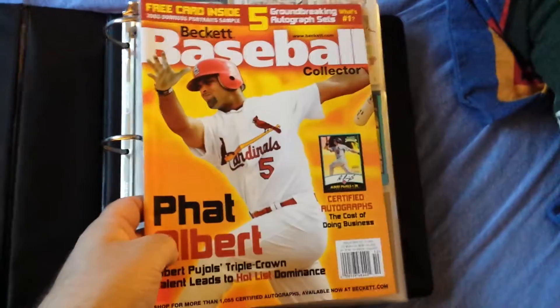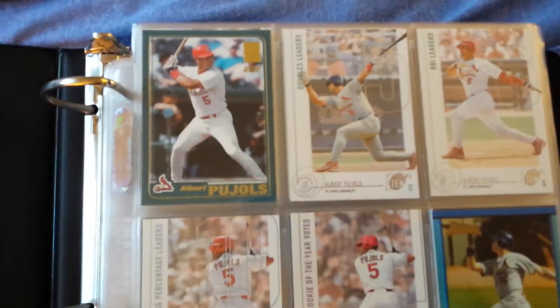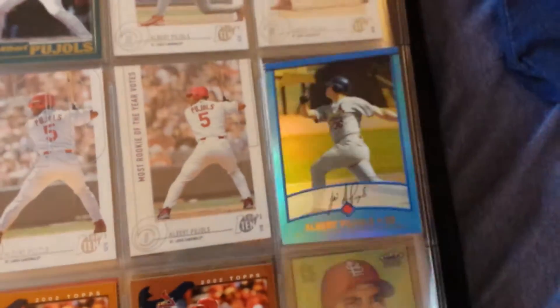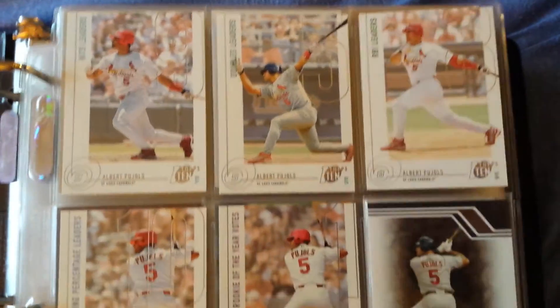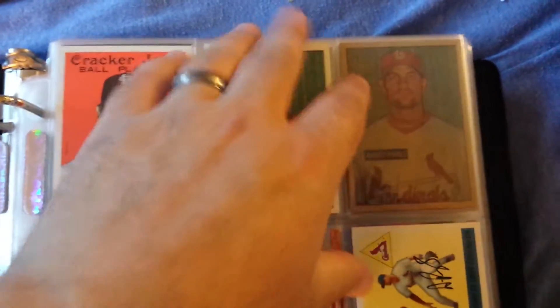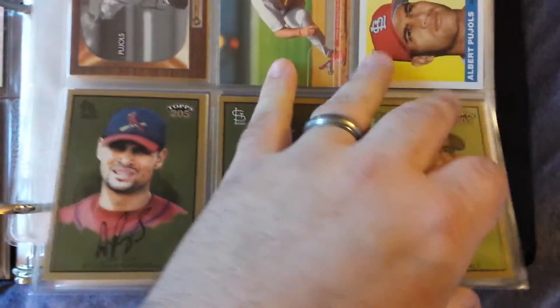We'll go ahead and get it started. As usual, we got the Beckett in the front to keep the front flat from pressing down on the cards. The rookies you see in here I do actually have either graded or in top loaders as well. We got the Topps Traded right there, and this is a reprint refractor, sapphire refractor or something like that. Then we got some 2002 Topps base and Opening Day. There are some spaces open on a few pages because I have some cards incoming. We got the Topps 10 Triple Threads numbered 80 out of 525, and then 2002 Bowman. This is organized by manufacturer and then just kind of grouped with cards that look similar to give it a more aesthetically pleasing look.